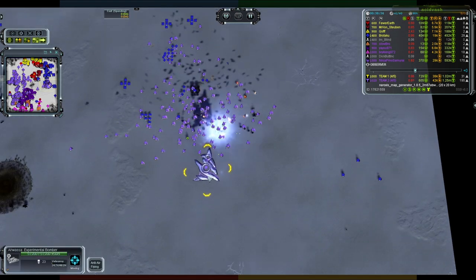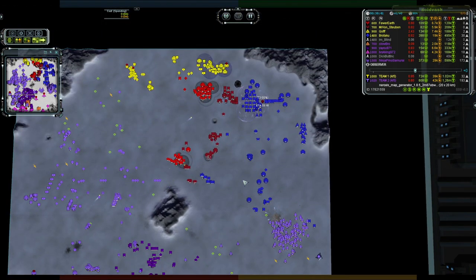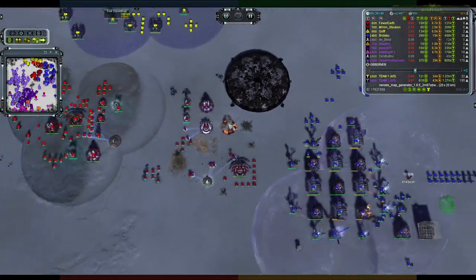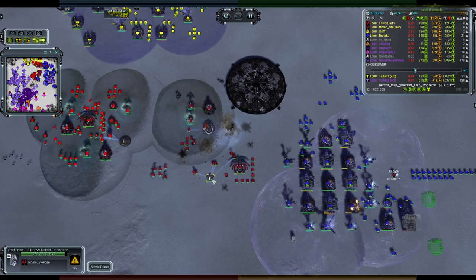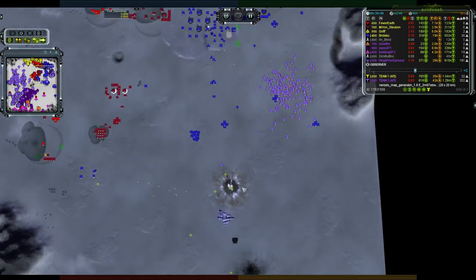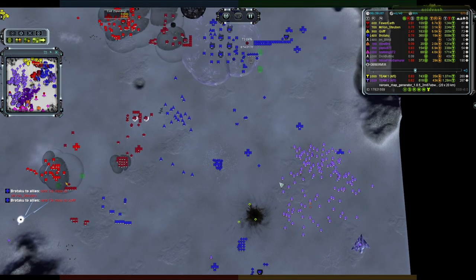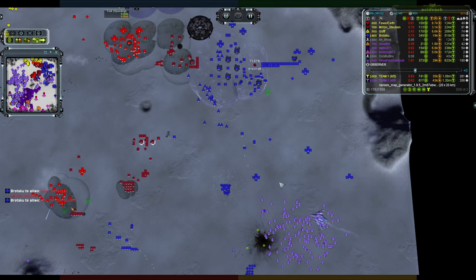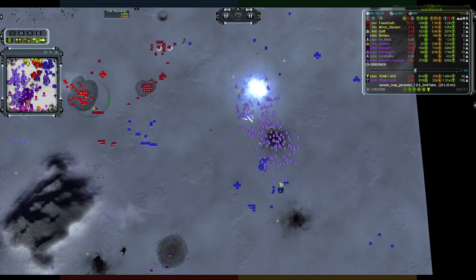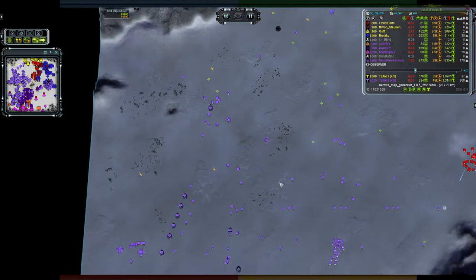This Ahwassa wants destruction on the front lines with a massive air swarm to support it. At some point Brotaku must have suicided his Ahwassa to kill the other one — I don't see the wreck. The T3 arty finally makes its way through — oh, that is a big chunk out of Von Stroben's base. The shields do pop back on but the Ahwassa is still doing its thing, being a bit careful. It feels like if it flies into the enemy's base it'll get picked off by SAMs. There are only a handful of ASFs for Brotaku — it'll take a while to take the Ahwassa down with that surrounding air support.